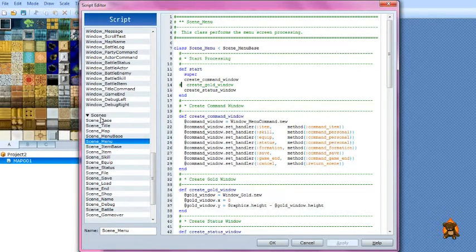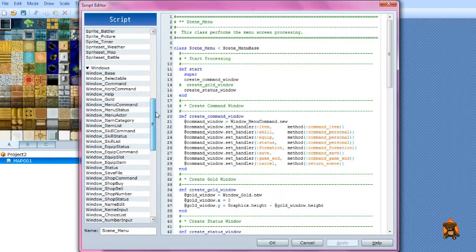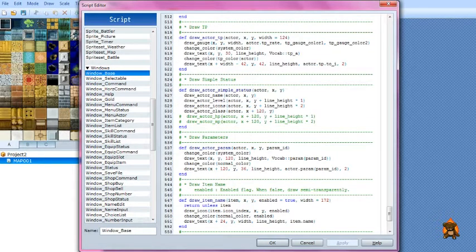The first thing you need to go to is Window Base, which is in the middle right here. You need to scroll down until you see lines 523 to 533. These lines contain the simple status, which has your character's face graphic, their level, class, health, and mana.